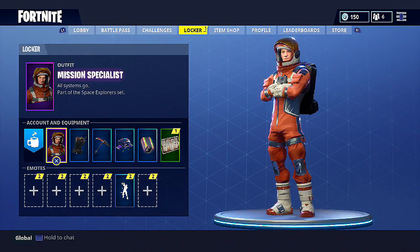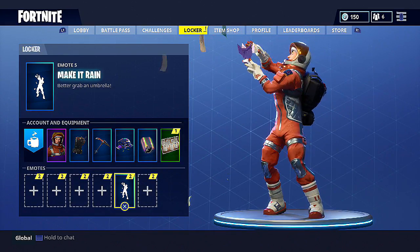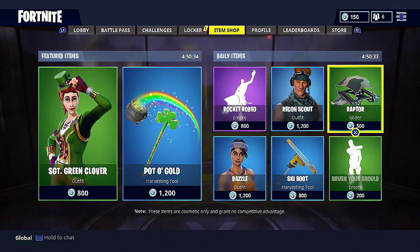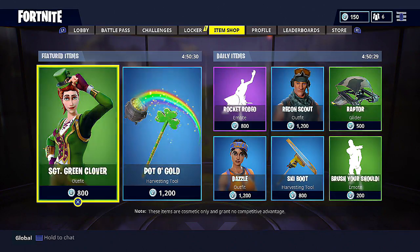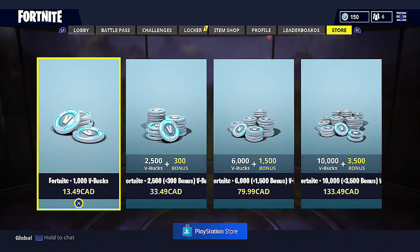To get the battle pass for free, with these 1600 V-Bucks you get when you hit tier 100, you only want to spend about 550 to 650 of them. You guys can see that emote I bought where I'm splashing out and throwing money all over the place — that was about 550 V-Bucks, which leaves me with about 1050 V-Bucks.